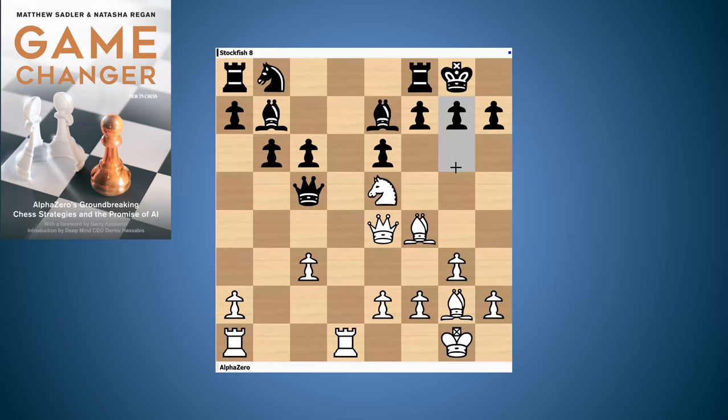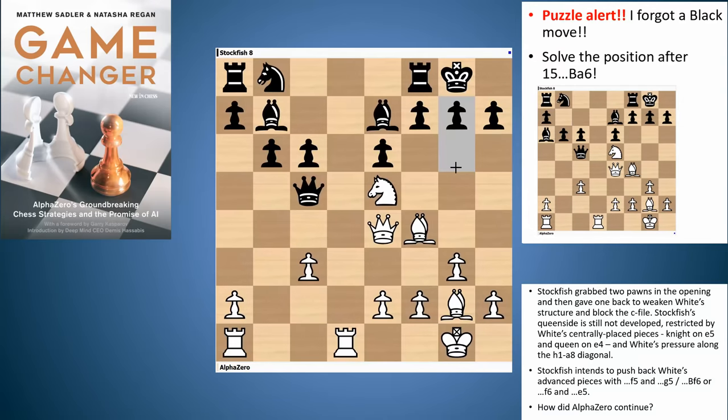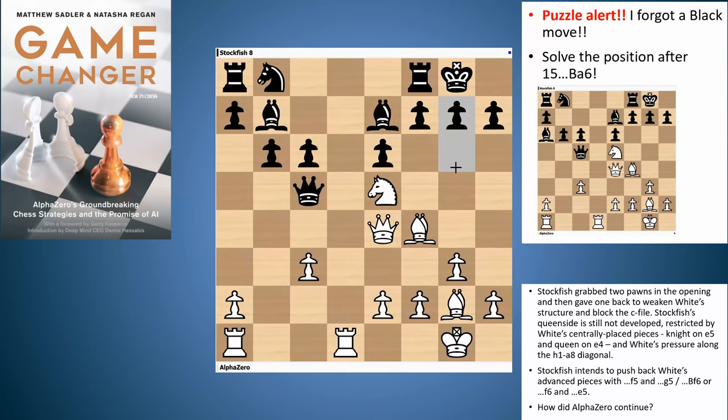Okay, let's look at the next example — a less well-known one. Puzzle number two is called 'Always Look to the King's Side.' Again in this game AlphaZero is white and Stockfish is black. Stockfish grabbed two pawns in the opening, then gave one back to weaken white's structure and block the c-file. Stockfish's queen side is still not developed, restricted by white's centrally placed pieces — the knight on e5 and the queen on e4 — and white has pressure along the h1 to h8 long diagonal. Stockfish intends to push back white's pieces with f5 and g5, pushing on the king's side, and perhaps bishop f6, f6 and e5. You can pause the video now.